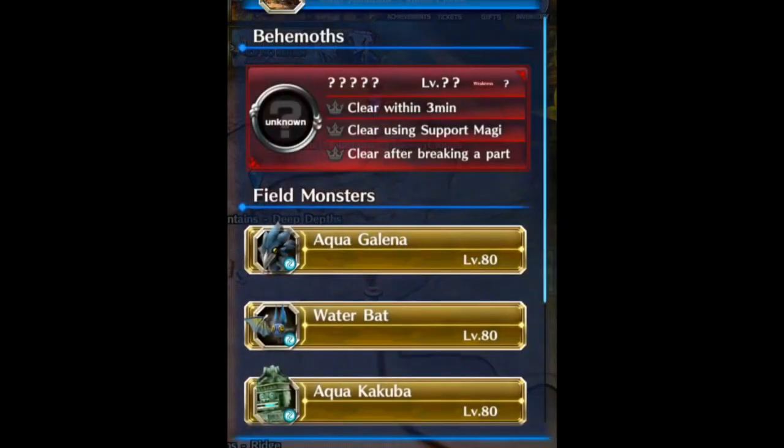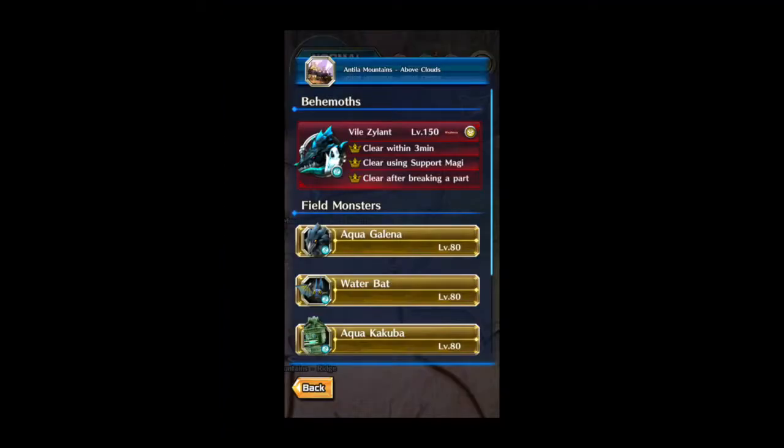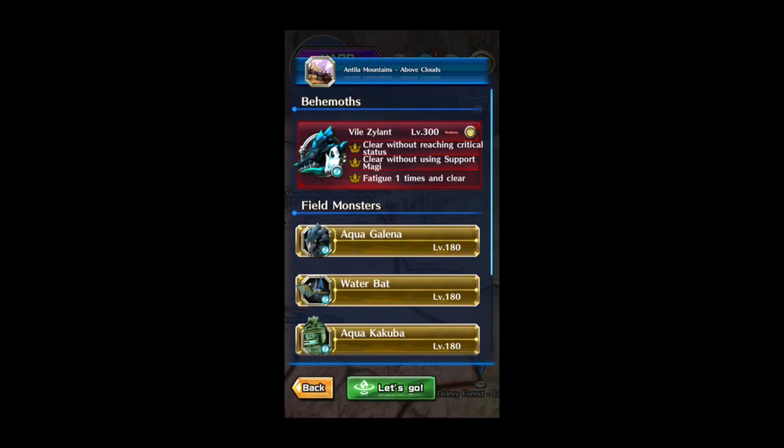I recommend using hard mode instead of fighting the one on normal, because the normal is level 150 while the hard mode is level 300. The hard mode version is tanky enough for the average player to fight normally with friends — to hit it 250 times, cast your magi to do 80k damage, and also with your Durandal equipped in one of your secondary slots. Try to unlock hard mode — that's my advice for that bingo.